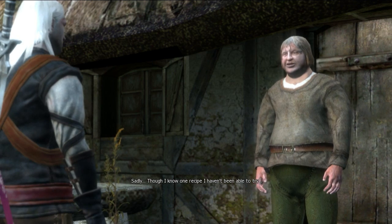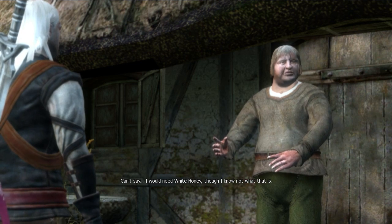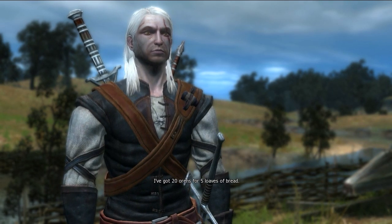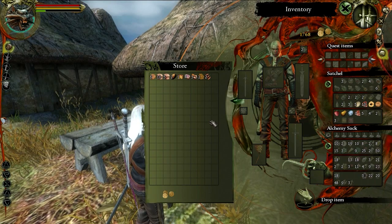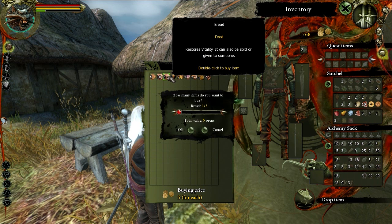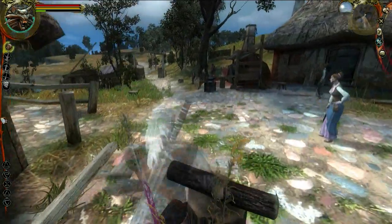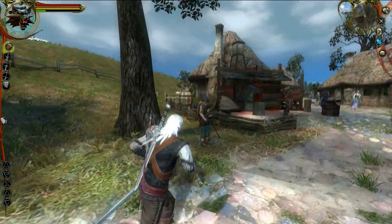The NPC mentions having secret ingredients but one recipe they haven't been able to try involves white honey. The player notes having 20 orange for five loaves of bread at five orange a loaf, totaling 25 orange. The player is unsure what the white honey part of the quest leads to, and considers coming back to find out one day.